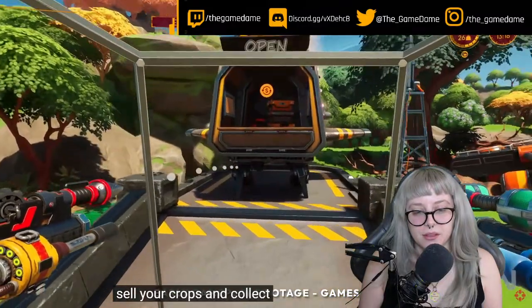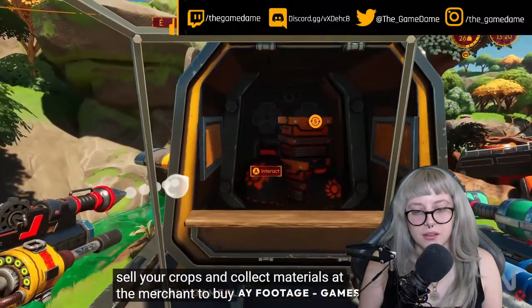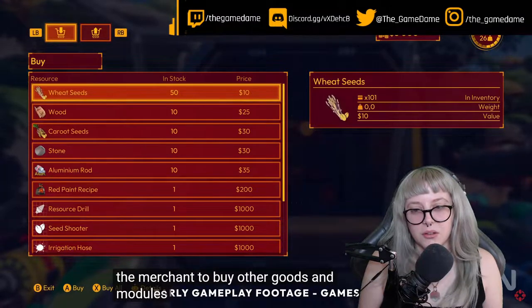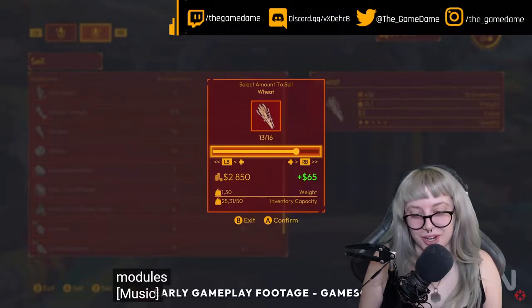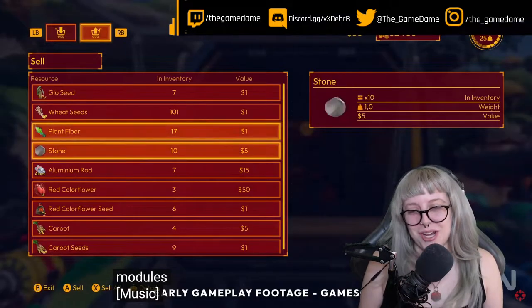Sell your crops and collect materials at the merchant to buy other goods and modules. Looks like a pretty refined farming simulator in space on another planet.